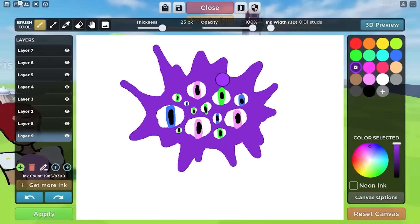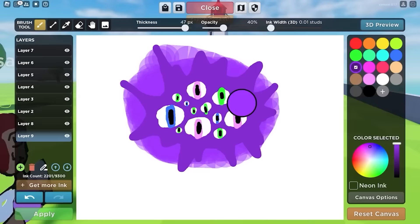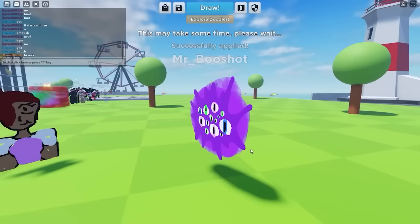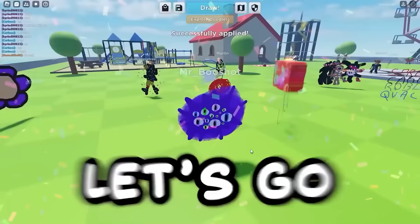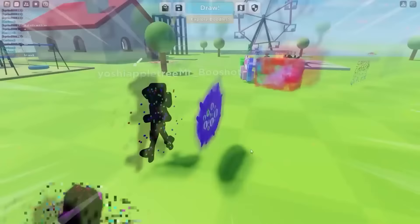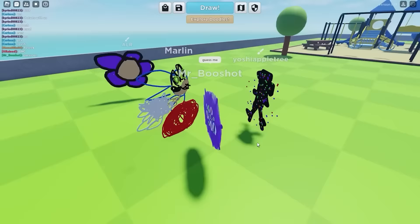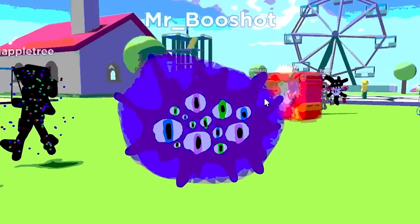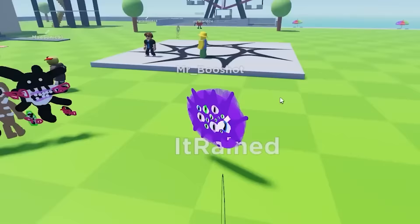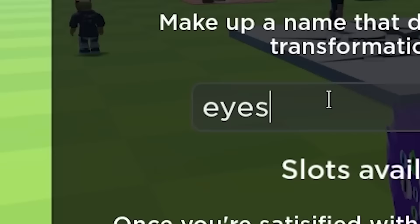For the final part, we have to add like a purple mist behind him. So let's turn down the opacity — oh, this is actually looking very good, that's like perfect. So now we can press apply. Oh look at that, we're Eyes from Roblox Doors, let's go! Let's go see if anyone can guess me. This guy said Seek? Are you serious? I do not look like Seek — this is the complete opposite color. That guy does not play doors. But let's save this one as Eyes, there we go, thank you very much.